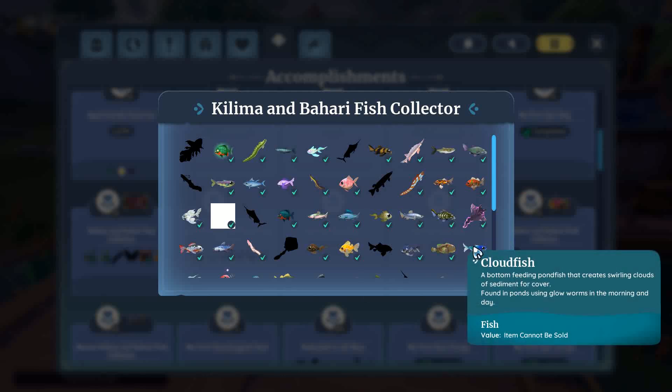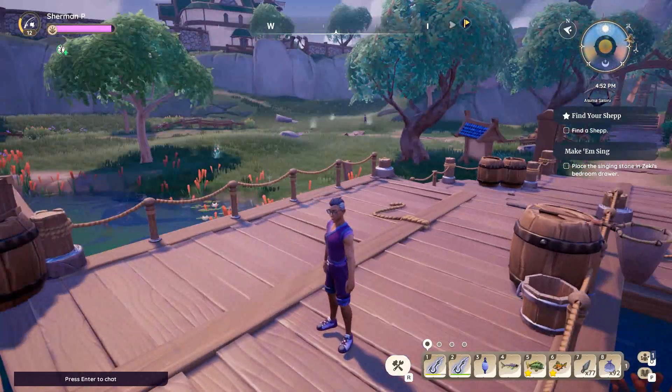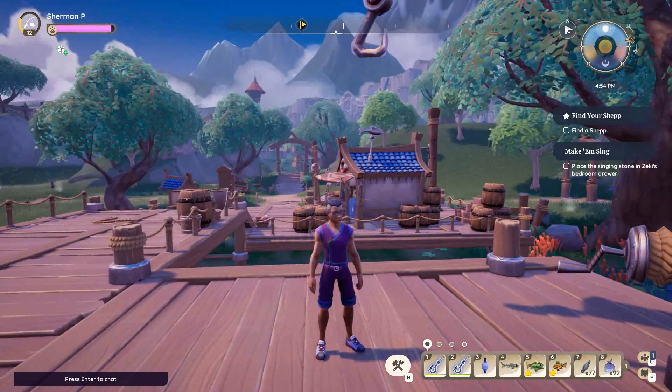Blue is rare, then you have common, uncommon, and rare. Cloud fish is rare, and then you have epic fish which are purple. It's pretty easy to tell what they are just by mousing over them when you catch them.